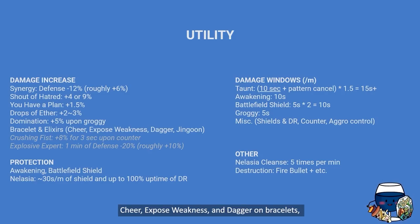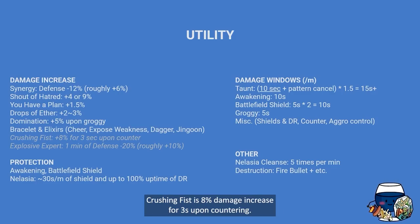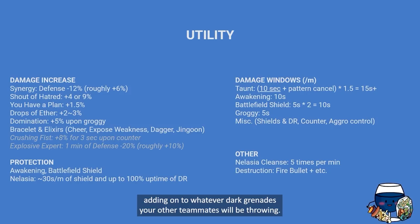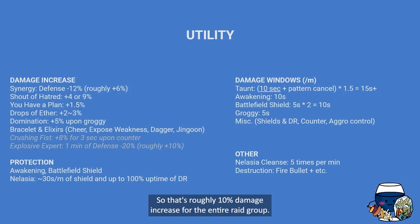You also have bracelet and elixir options that increase damage: Cheer, Expose Weakness, and Dagger on bracelets, and the Jingun set on elixir. There are engraving options too — Crushing Fists is an 8% damage increase for 3 seconds upon countering, but it's really a troll engraving just for funsies. Explosive Expert is a very good engraving in longer raids where you have time to dish out six dark bombs — it provides one minute of defense down at 20%, roughly a 10% damage increase for the entire raid group.